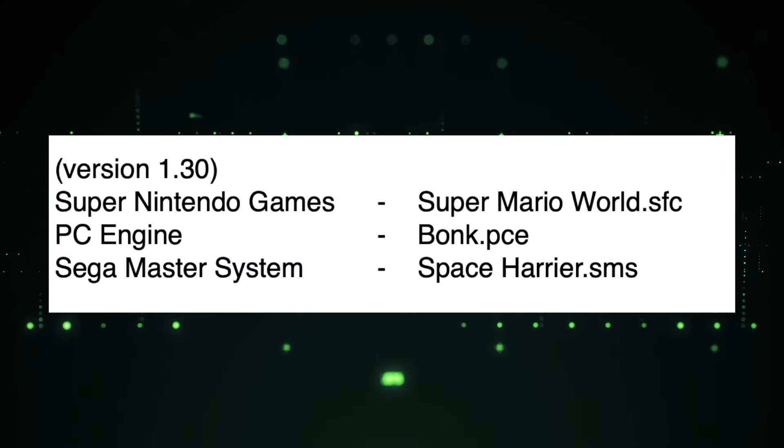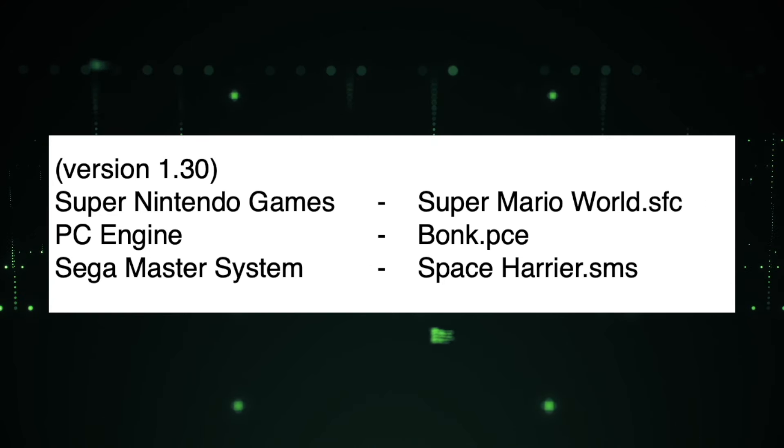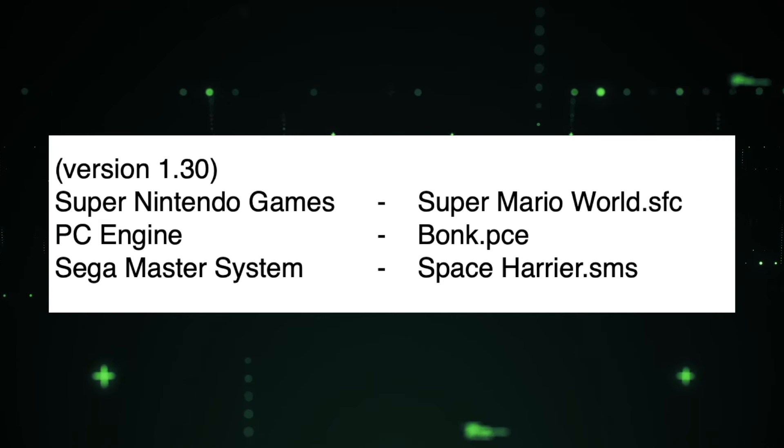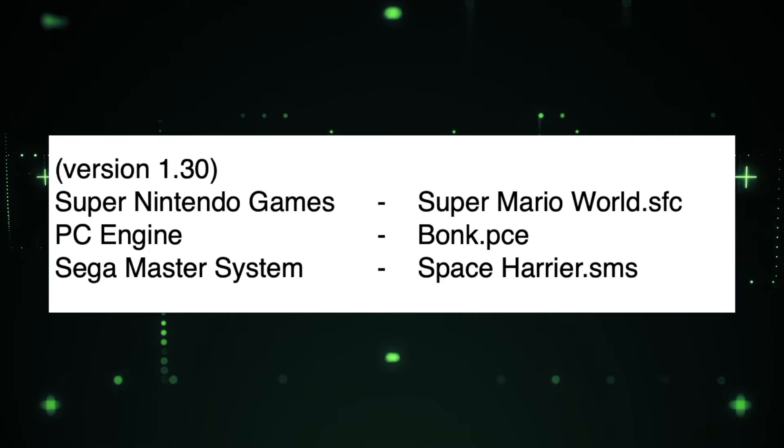For version 1.3, you can also add Super Nintendo games with an .SFC extension, PC Engine with a .PCE extension, and Sega Master System with an .SMS extension.